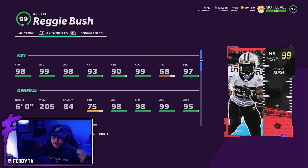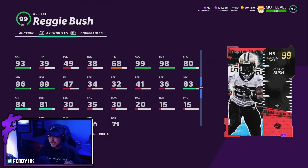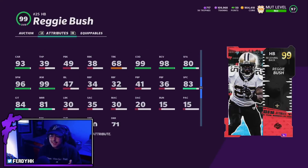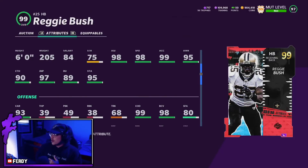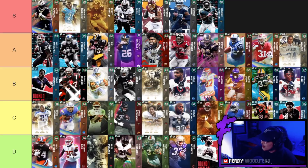Next up is the 99 Reggie Bush — 98 speed, 99 acceleration, 98 agility, 93 carrying, 90 catching, 99 COD, 98 truck, and 97 break tackle. The card is 6'0" 205 pounds, receiving back archetype, with 90 short routing, 81 mid routing, 99 juke, 96 spin, and 80 stiff arm. Reggie Bush is definitely a top back right now. His one weakness is power — lacking truck and strength — but that doesn't kill the card because he's so good as a pass catcher and in the open field. I'm throwing Reggie right behind Benny Snell. It's a controversial placement — Benny has the power and good build, but Reggie has elite pass catching.